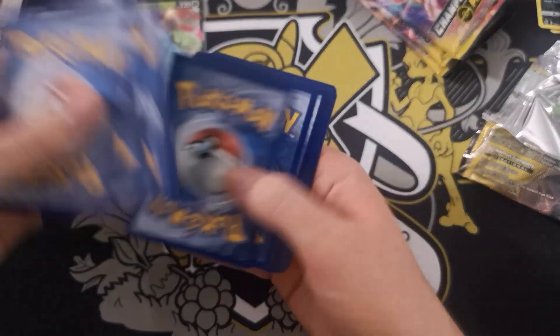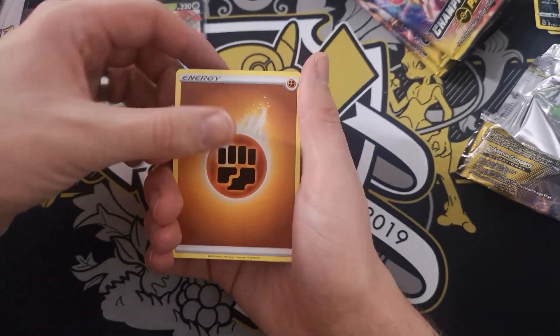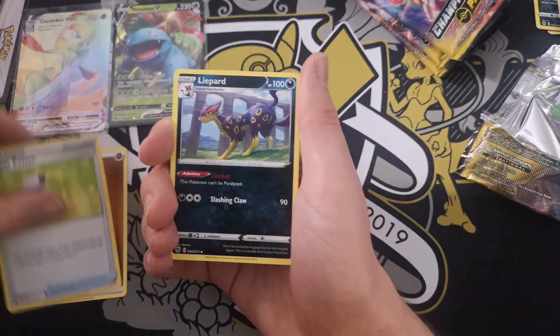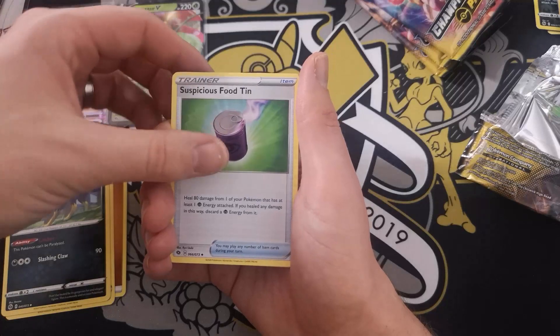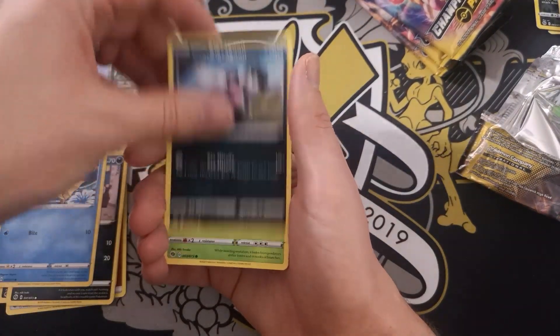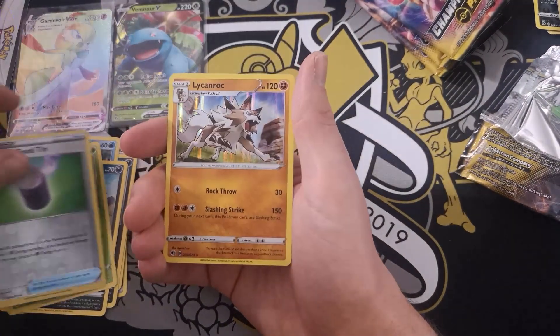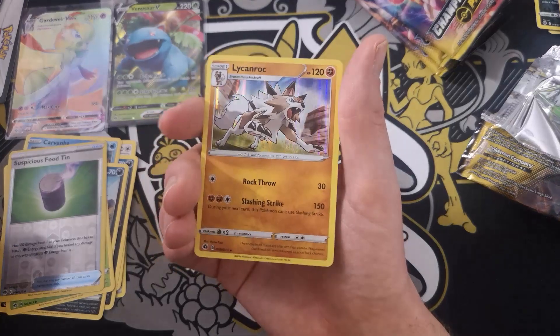Another white code card. Pack seven: Fighting Energy, Hyper Potion, Liepard, Suspicious Food Tin, Swablu, Scraggy, Carkol, Galarian Zigzagoon, Kakuna, Suspicious Food Tin Reverse. And a Lycanroc Holofoil Rare. Three packs remaining — I am happy with what's happened so far.